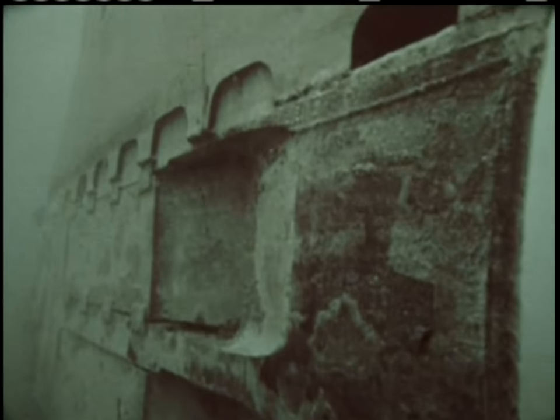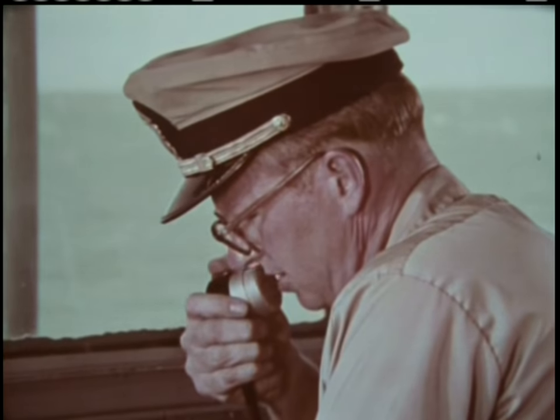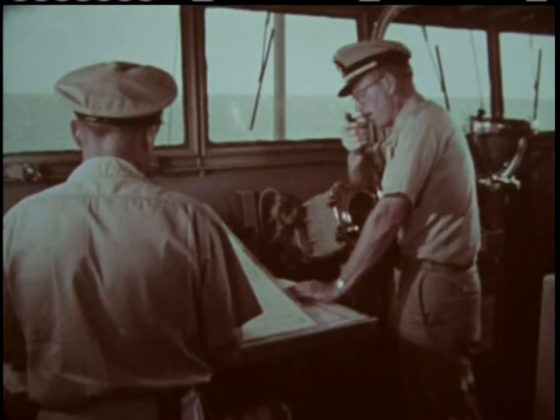Pelican, this is Starfish. My heading is 0-7-2. I have two degrees down by the bow with one degree port list. I have all ballast tanks flooded. Over. This is Pelican. Roger. Over.